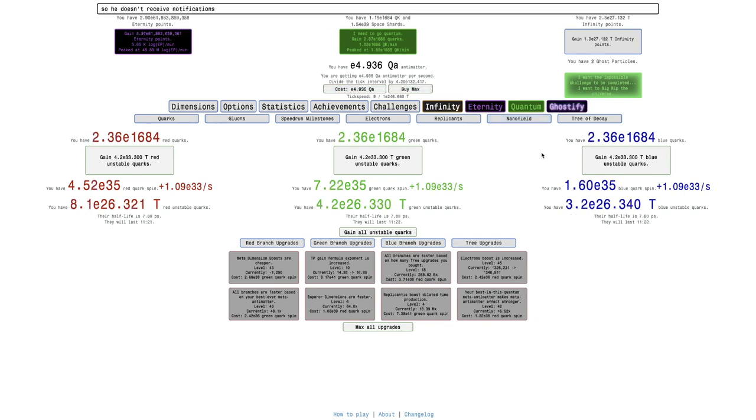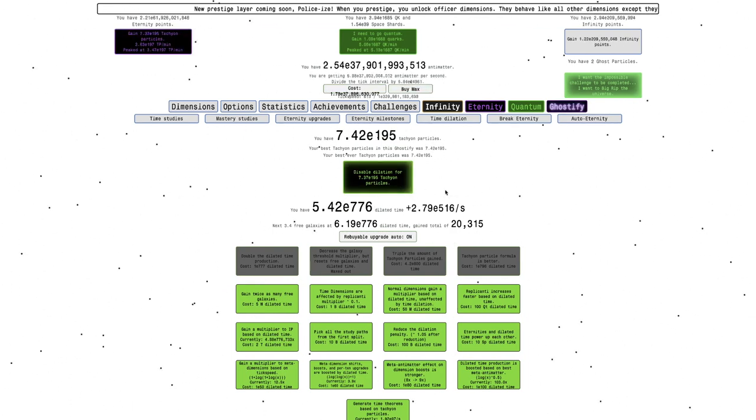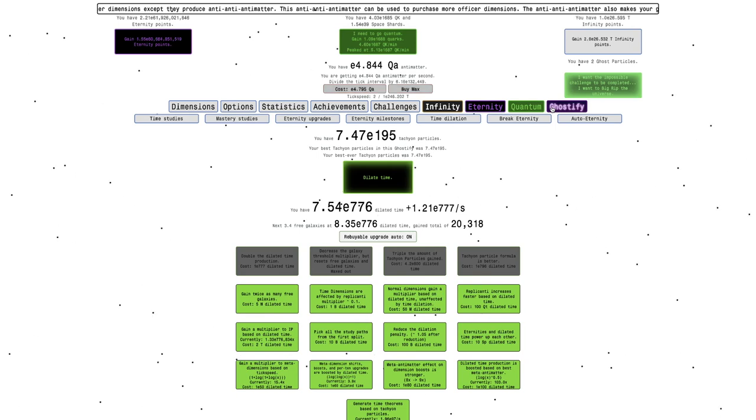I'm also E5 quadrillion at this point, and I can get a lot here. Unfortunately I can't get enough for this, but that'll come on a later episode. Because of all those tachyon particle upgrades, there's another few orders of magnitude of tachyon particles. I've got E10,000 metal antimatter, which I think is enough to get an electron upgrade. Yep - there's an electron upgrade right there.